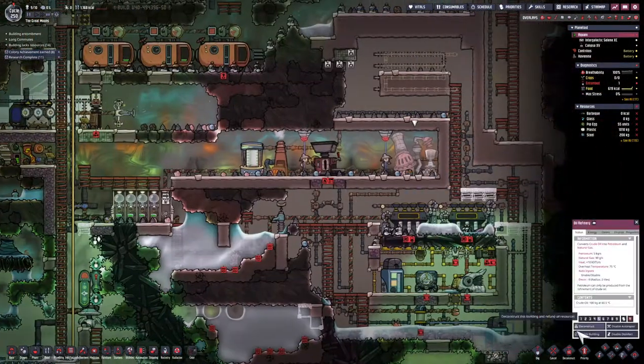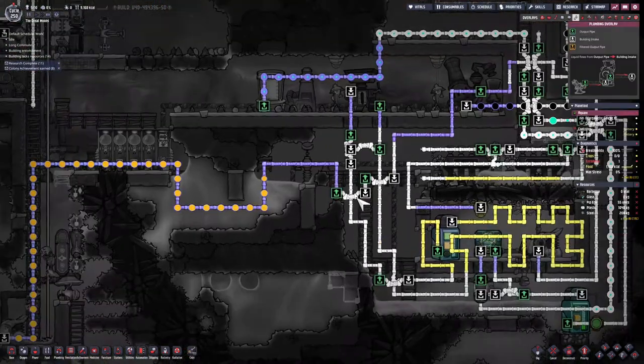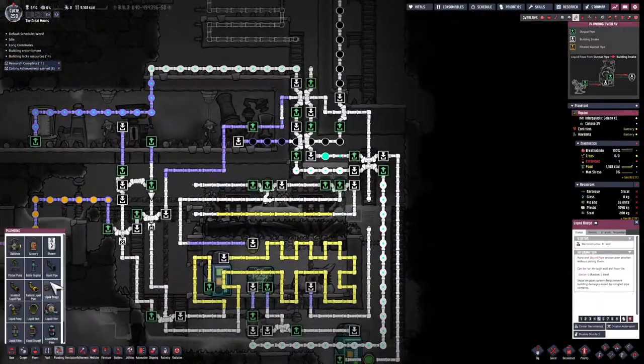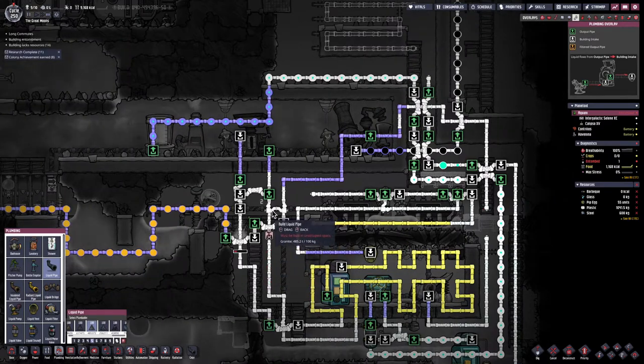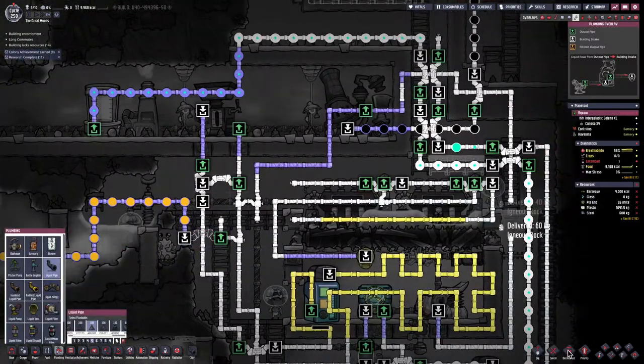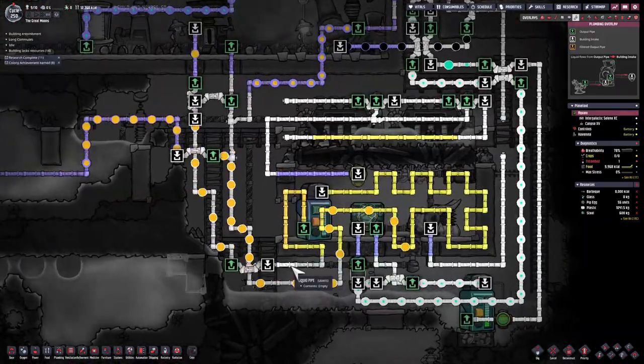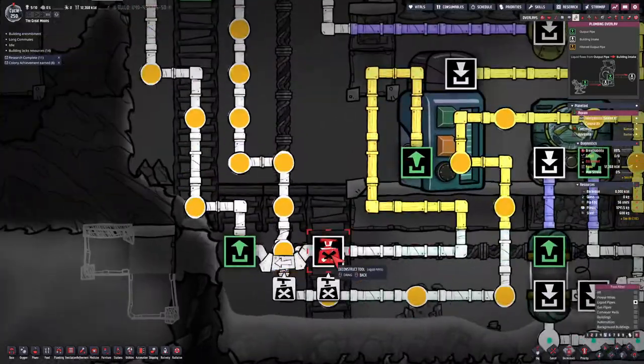Now that I've got plastic to build my two steam turbines, I no longer need to construct plastic out in the open world where it's releasing a lot of heat into my base. So I'm going to disable this one — actually destroy it, in fact — and direct all that petroleum into the liquid reservoir sitting underneath the steam turbines.